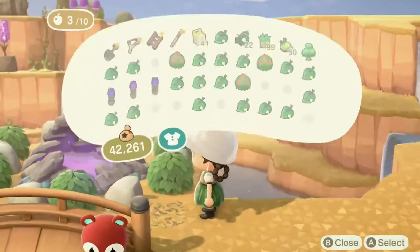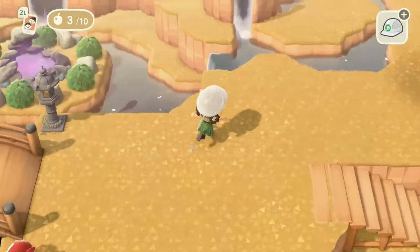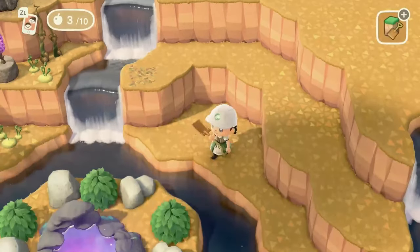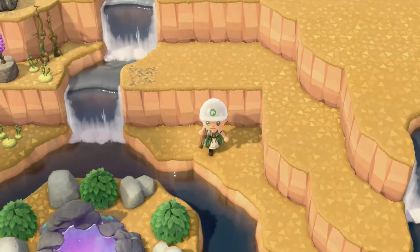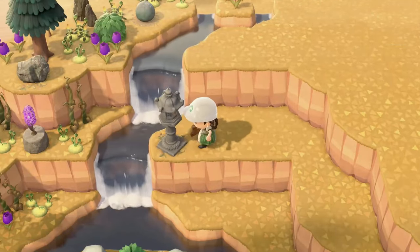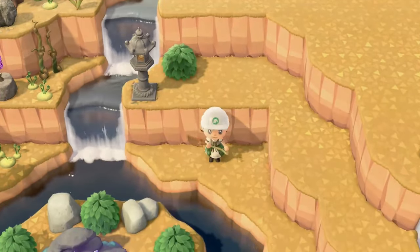At one point I had three smugs on my island and I still couldn't get that DIY — it was probably the biggest challenge of the island. I just want to fill this space up with stone and glowing items; I love the way those look in the evening time. On this particular area I did pull out the stone lantern because I had the DIY and I figured why not.